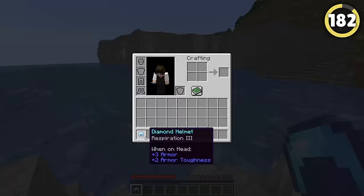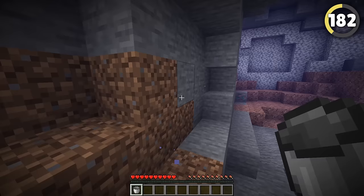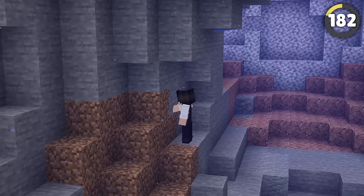Breathing underwater is impossible unless you have a helmet with respiration. But what if you wanted to explore a submerged cave without this enchantment? Just make a bucket — if you swim forwards and just keep clicking with the bucket, your oxygen should not go down. Take that, Mojang!